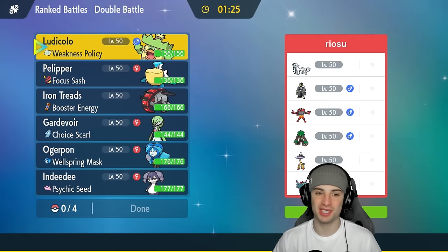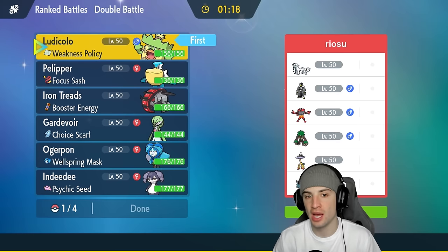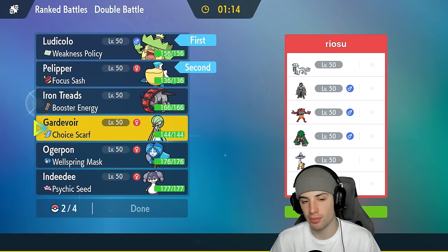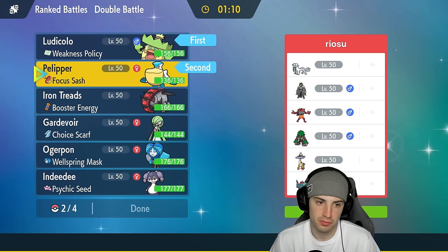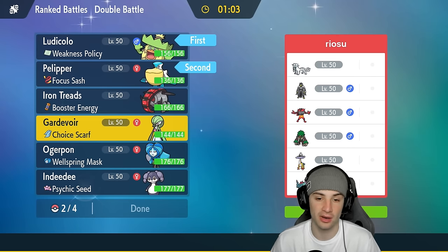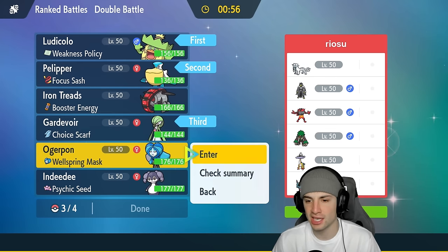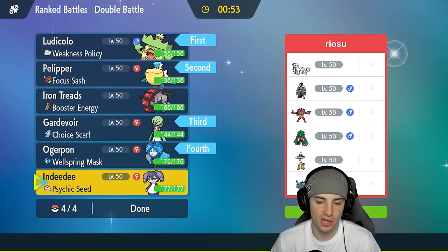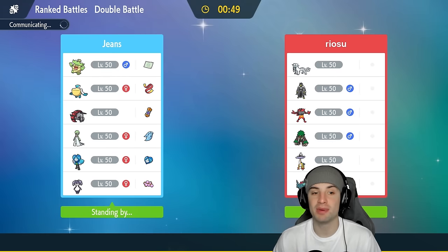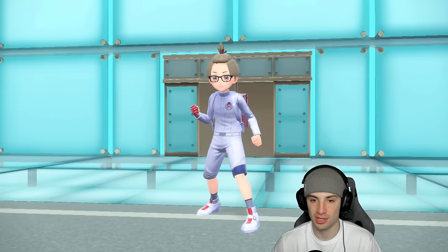Moving on to our second match. Ludicolo absolutely thriving in match one, looking to pop the Weakness Policy again in match two. Ludicolo and Pelipper are a solid lead — they have Raging Bolt in the back but Pelipper can set Tailwind. Gardevoir with Choice Scarf looks great, super effective onto Cinderace, Urshifu, and Raging Bolt. We need to bring it. Ogre Pon rounds out our team. Our only problem is Raging Bolt, so if we can get rid of it early, we're good.